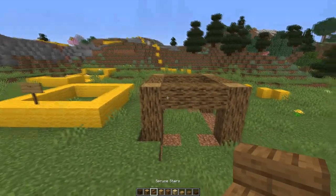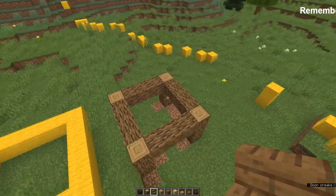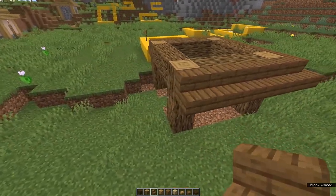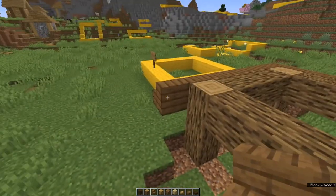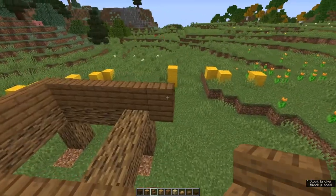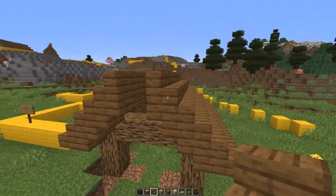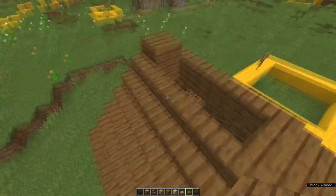Now the next thing is to add a roof. I'm going to make the roof in spruce, beginning by running stairs along the sides and the back but leaving the front free — right-way-up stairs all the way around. When you get to the front, extend it by one either side and then put an upside-down stair on the inside. Continue the roof up, and each row put upside-down stairs on the inside. When you reach a point where there is a one-block gap — which on this size house should be three rows of stairs at the front — put an upside-down stair and then top it off with slabs that match your roofing material.